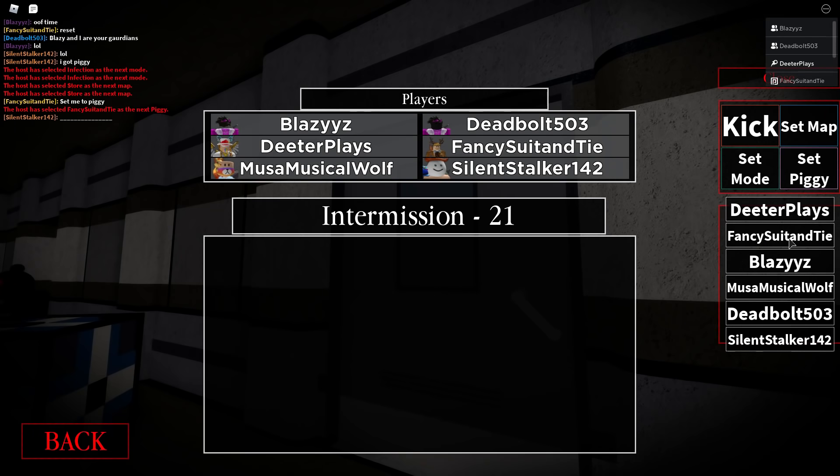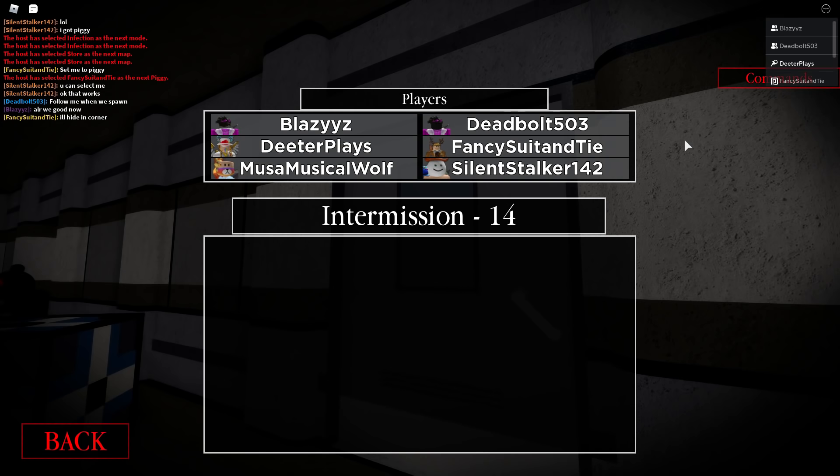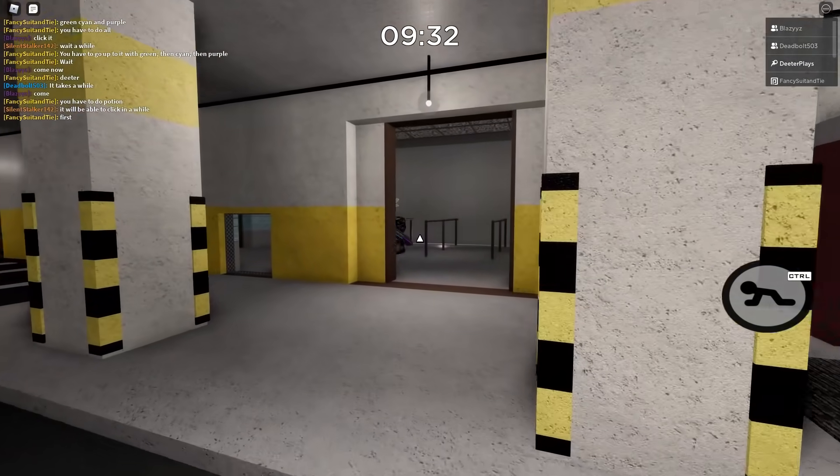Set somebody else as Piggy if you can. Shout out to Fancy Suit and Tie, Musical Wolf, Deadbolt, and Noobish — you are amazing. These guys knew the map, and Silent Stock right here really helped me put this together.